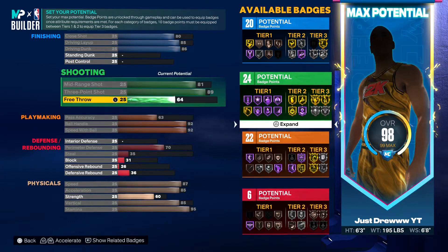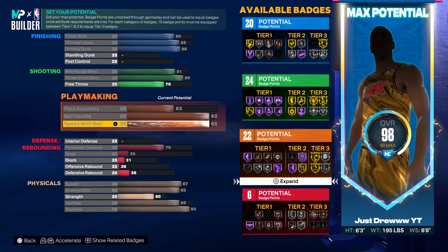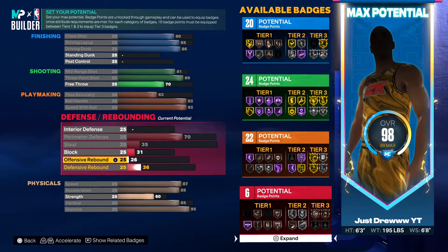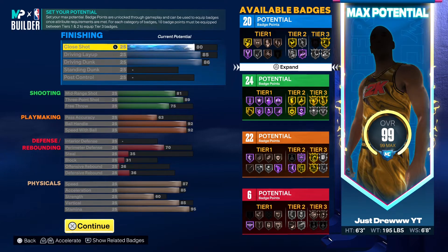I put the pass accuracy up a little bit as well, and then put the free throw up. And pretty much that's the build. At this point you can do whatever you want with the rest of the points. I always play around with the build at the end just to see what I can do and see what works the best.